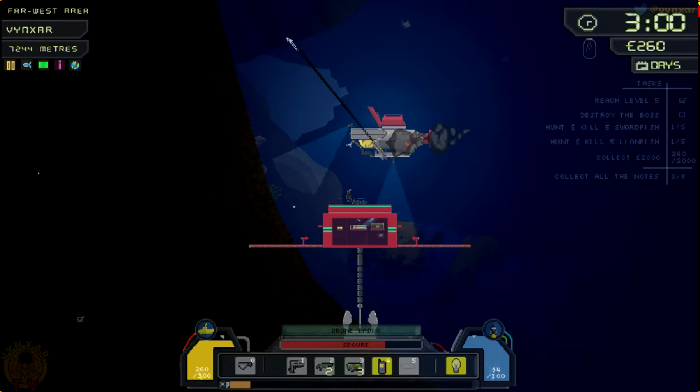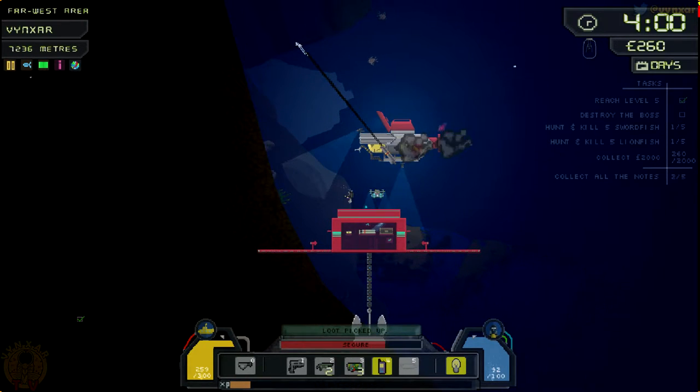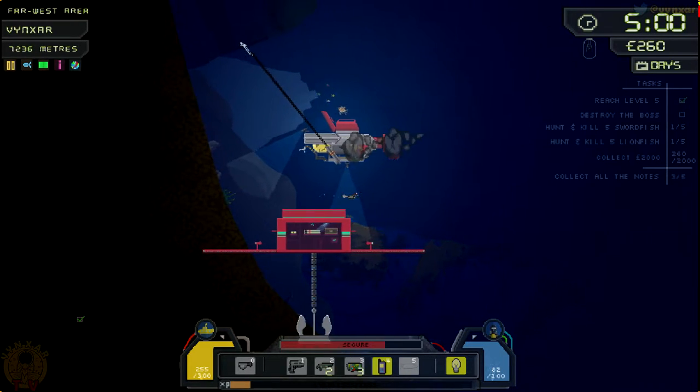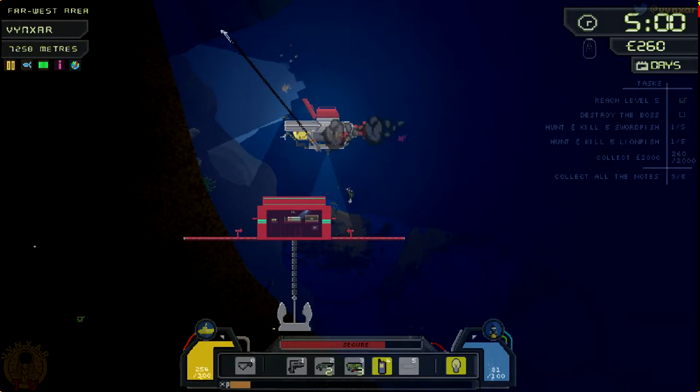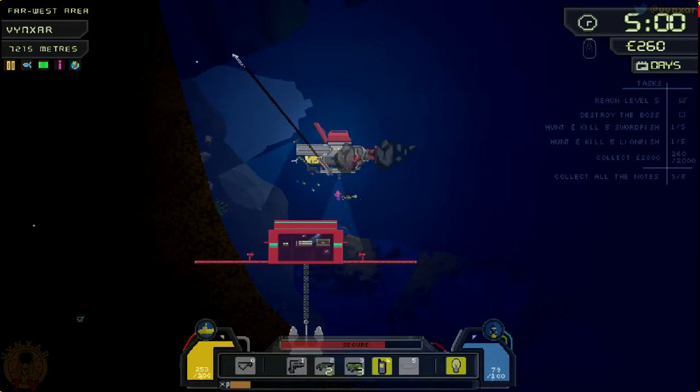Let's just take my little radio and call the drone, so we're going to be bringing this thing back to the ship. Do they not know about the drones being taken down? What a bad way to send messages just to keep a secret. Hopefully no one finds the chests — such a bad idea leaving all this loot around. If anyone catches a whiff of the gold they'll be here hastily. As you may have heard from my previous video, they've been adding a narrator. How do I enter that? Maybe I just need to get a bit closer with my submarine.